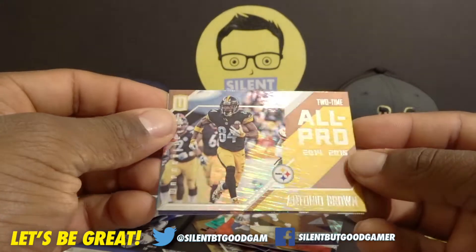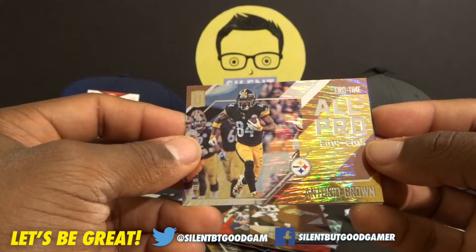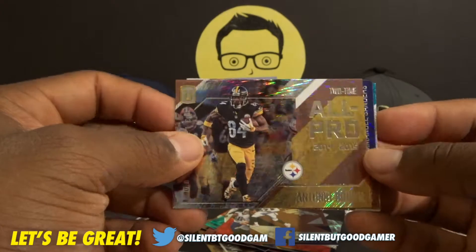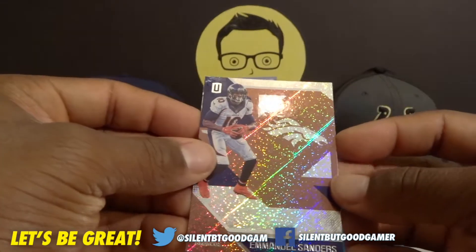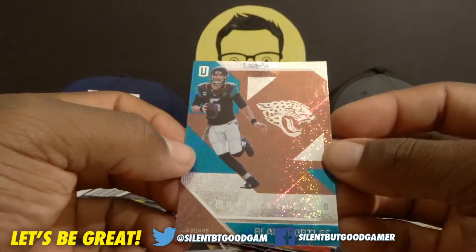Ooh, Antonio Brown, All Pro. Wish it was numbered. What was that number? We had a numbered — 99, out of 99. It was the guy from Denver. Ooh, Emmanuel Sanders. And Blake Bortles.